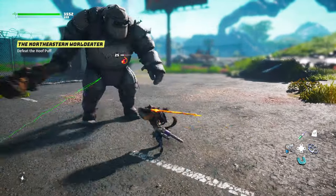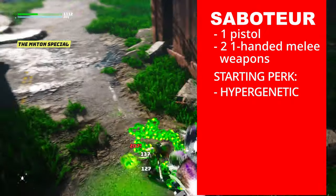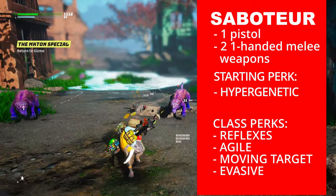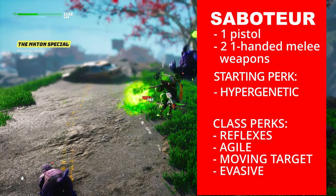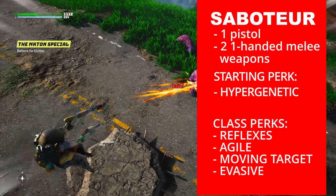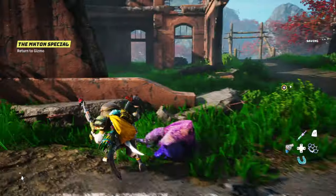Saboteur — starting weapons: pistol and two one-handed melee weapons. Starting perk: Hypogenetic — dodge energy cost reduced by 20%. This is also a class perk. Class perks: Reflexes — weapon-based ranged attacks from enemies have a 10% chance to miss; Agile — dodge distance increased by 20%; Moving Target — basic movement speed increased by 5% when in combat; Evasive — armor increased by 20% while dodging or in the air. This class is focused on dodging and is great for builds that want to be quick-footed during combat. With this class, you can create your own ninja.